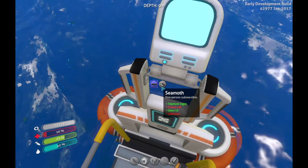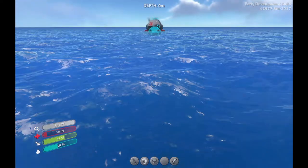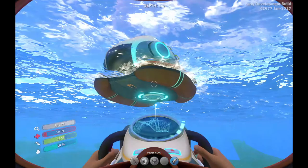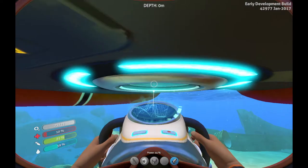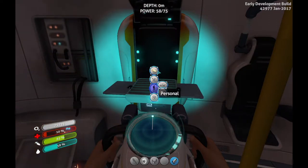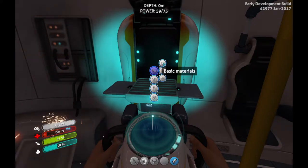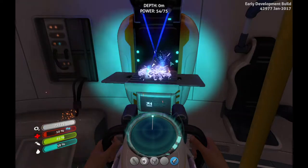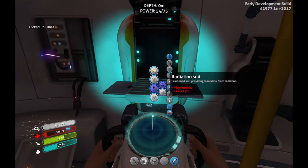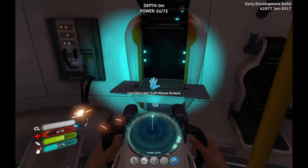Vehicles: sea glide, seamoth — parasail, lubricant. Oh my gosh — well, I'm just gonna leave it right there. I'll have to enter a safe area. Creepvine club — creepvine! Fiber mesh — I just need fiber mesh. Oh wait, I'm gonna get the glass actually. Okay now we gotta get equipment — radiation suit: fiber mesh times two and lead times two. I've got lead right here.